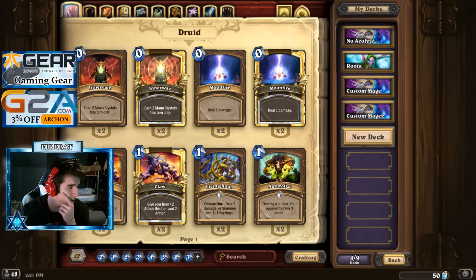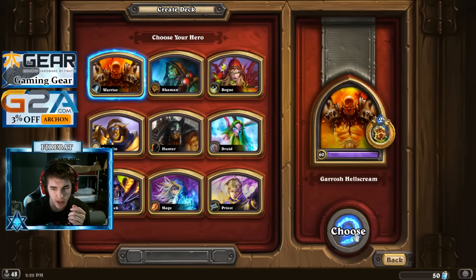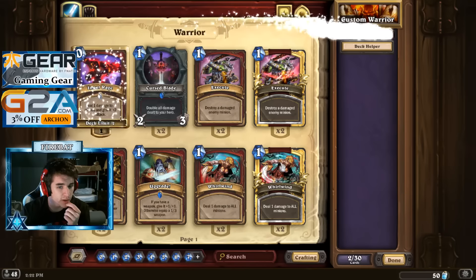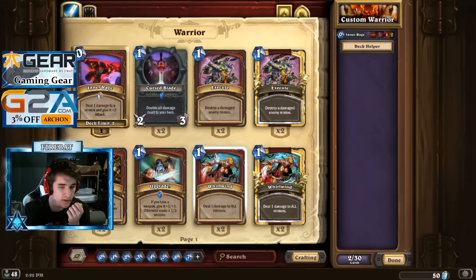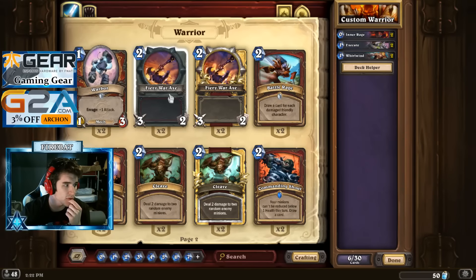I gotta think. There's obviously the Reno combo locks. There's Patron combos. Have you seen the new Patron combos? I don't know if you've seen what people have been doing with Patron lately but they're bringing it back. It's a lot like old Patron, but Patron combo decks are a thing now. People are trying to make it tier one. So let me just show you some sort of Patron combo goodness.